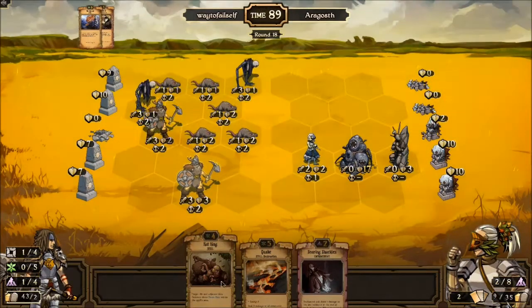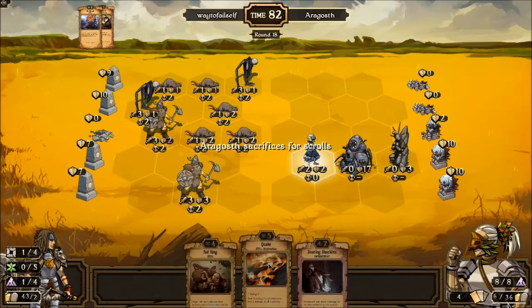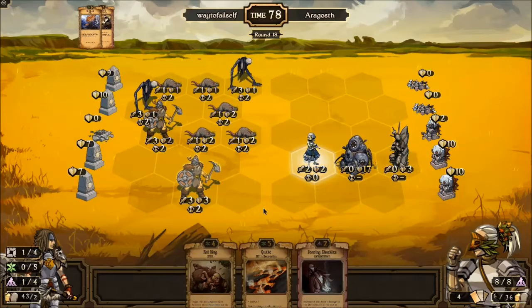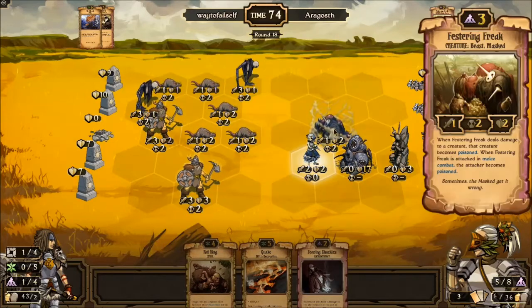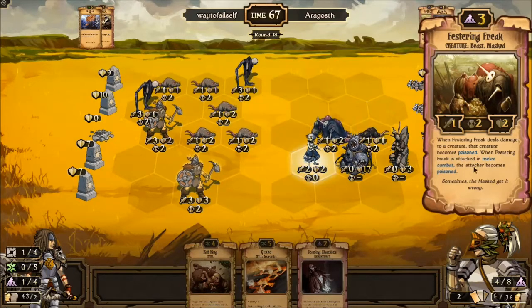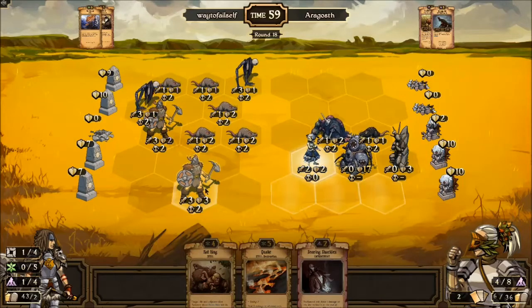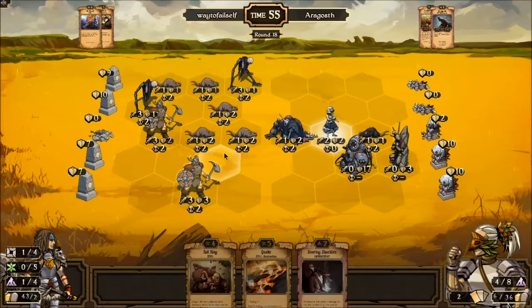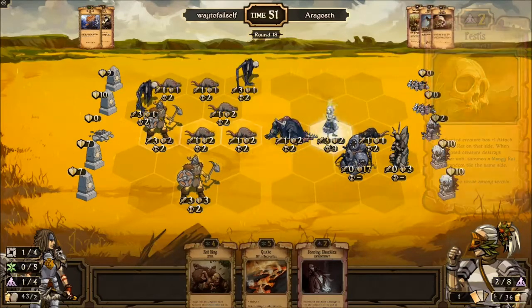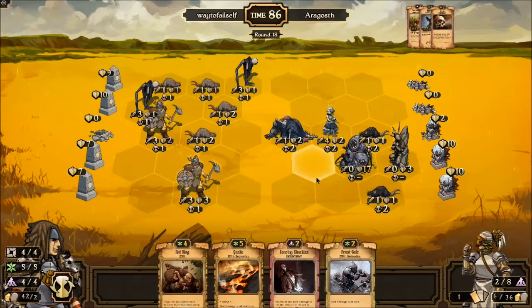Things are dying, everyone's getting attacked. I still have Searing Shackles. If I had Quaked the turn before I could have gotten rid of one of those and done a little bit better. I've now seen both of my God Hands. Festering Freak — when it deals damage to a creature that creature becomes poisoned; when it's attacked in melee combat that attacker becomes poisoned. He's really working to protect that now. Pestis as well — when it attacks he summons a rat. This might be a Quake turn or a Frost Gale turn.